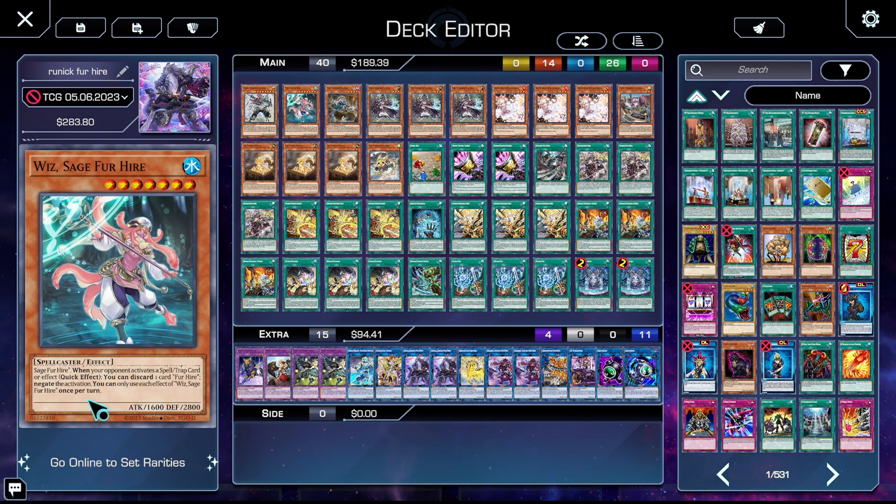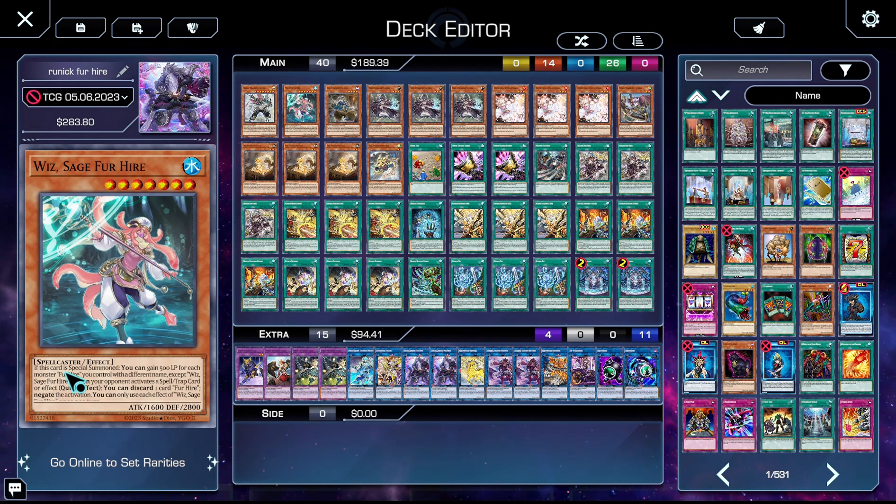We have one copy of Wiz. Wiz is a spell negate, and when it's special summoned you get to gain 500 life points for each Fur Hire monster you control. Additionally, like Rafal, you have to discard to negate.